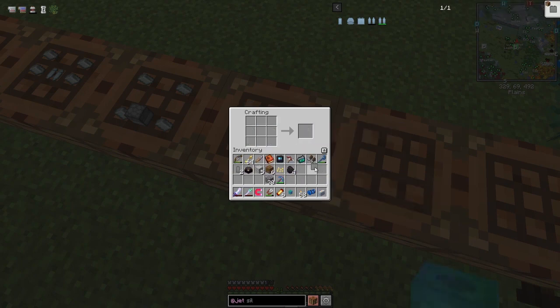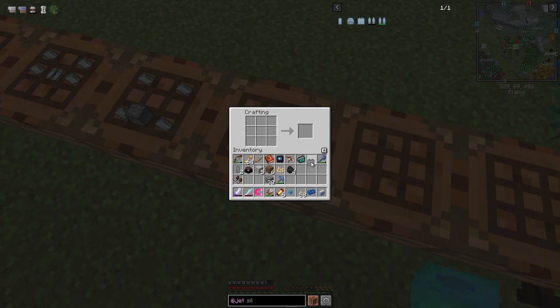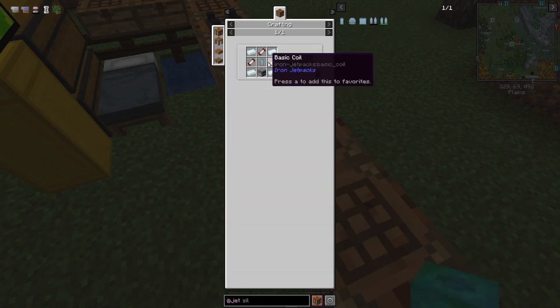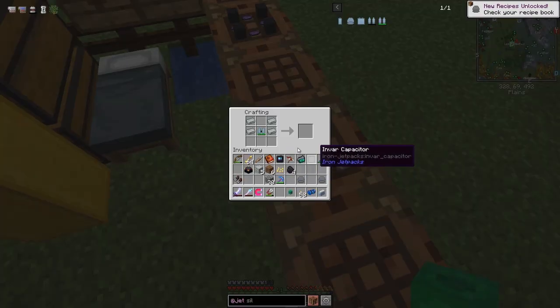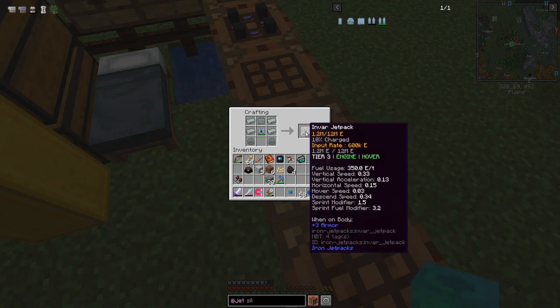The capacitor is the first block - put it in place. The next component is the thruster: the recipe uses a furnace, three coils, and an energy cell. That's the same for all types. We need three coils as leftovers to make two thrusters. The last step uses the silver jetpack itself: two thrusters go at the bottom, the capacitor at the top, and we have the invar jetpack.